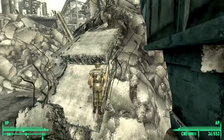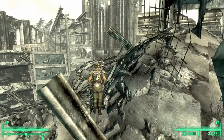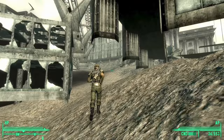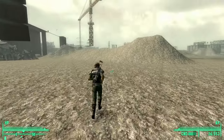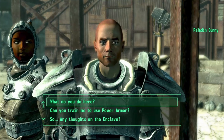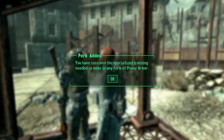Number 5: Early power armor training. When walking around the game, you may notice the player clips into the game world at times. There is a very specific section of the DC wasteland where you can clip through the world and get early access to the Citadel, bypassing a large portion of the story. Once there, speak to Elder Lyons and ask about power armor training, then make your way to the Citadel courtyard and speak to Paladin Gunny to get power armor training very early in the game.